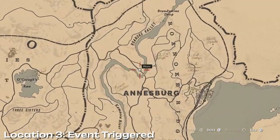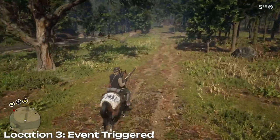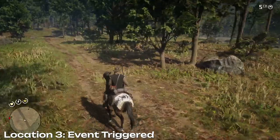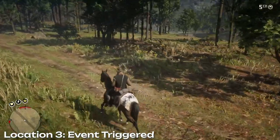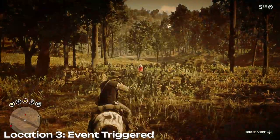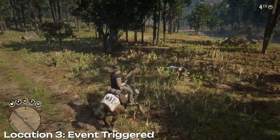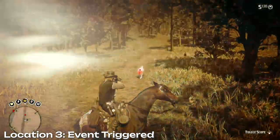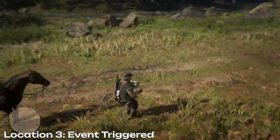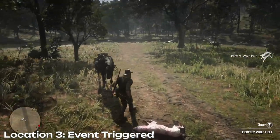The third location is actually an event that gets triggered with the feral man. The first time you see him two wolves will run to protect him. Because this is an event the chances of getting three star pelts are higher. As you can see here I don't get a headshot on the second wolf, but the game still gives me a perfect pelt.